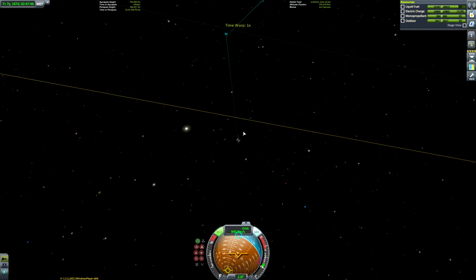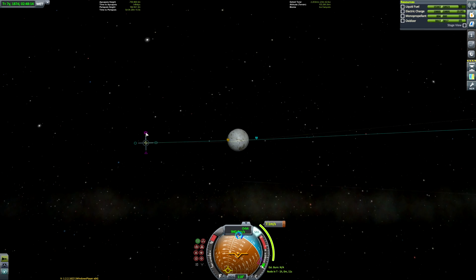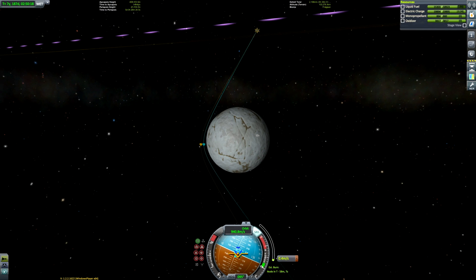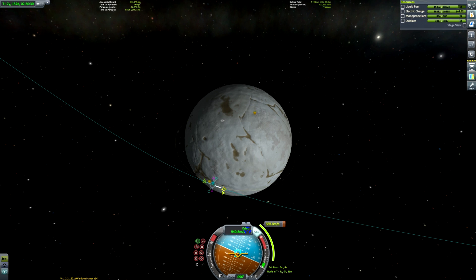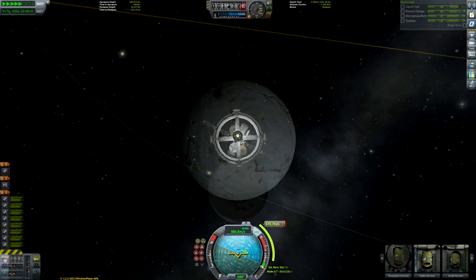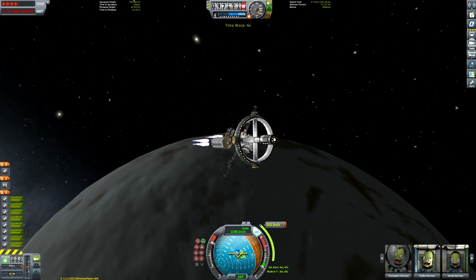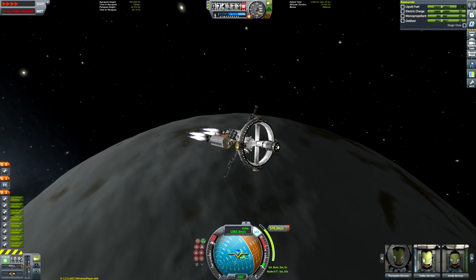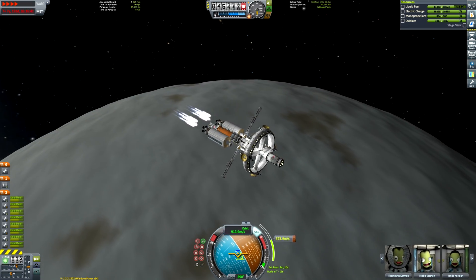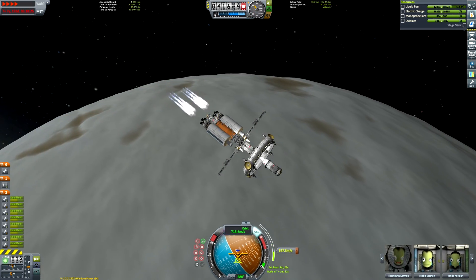If you do a Jool assist or something like that, it helps force your periapsis up and makes circularizing at Elu far cheaper. I actually made a small mistake — I'm coming in on the wrong side of Elu, so I made a quick correction. You want to be coming in so your orbit is going in the same direction as Elu's rotation. The reason for this is because the craft we have has a small lander on board which has enough fuel to do an Elu surface return. It will be far more efficient to do the lander's gravity turns with the rotation of the planet rather than against it — the same reason we always launch eastward from Kerbin, because that's the same direction Kerbin spins.